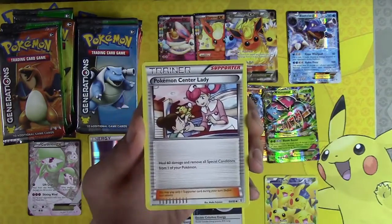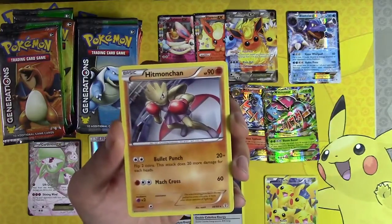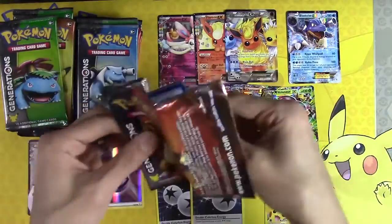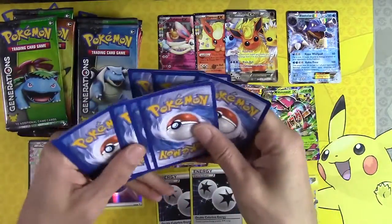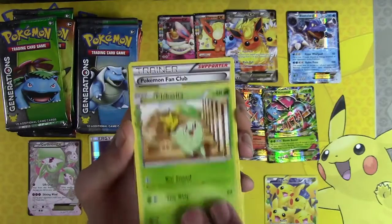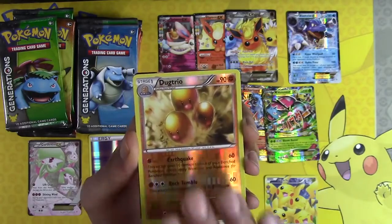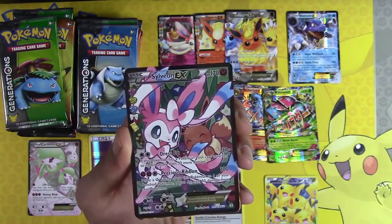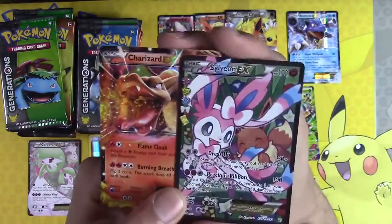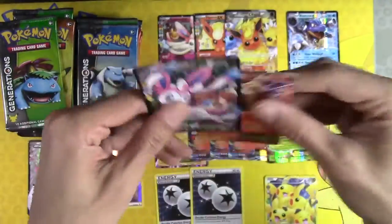Swabaloo, Pokemon Center Lady, Flemont, Hitmochan, Floet, Hitmochan again. Chikorita, Pokemon Fan Club, Pokemon Center Lady, Dugtrio, Sylveon EX and Charizard EX. I guess we can turn this Charizard into a Mega Charizard. Two EXs in one pack — so good!